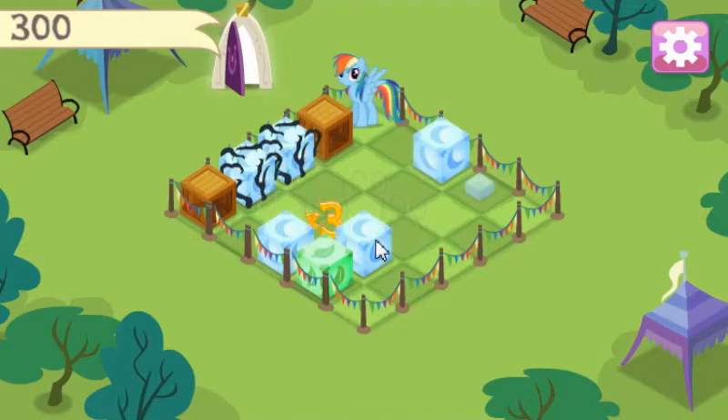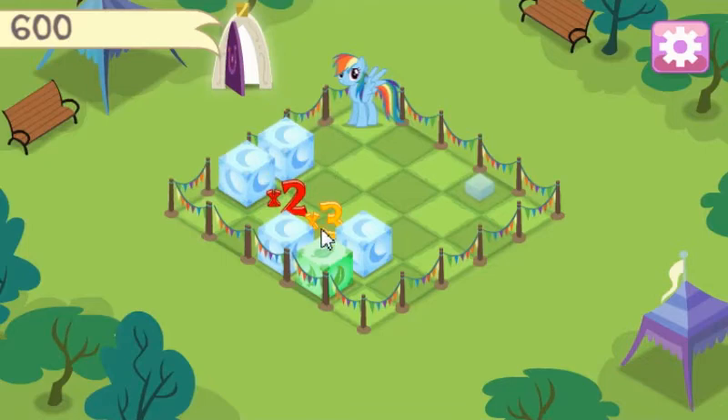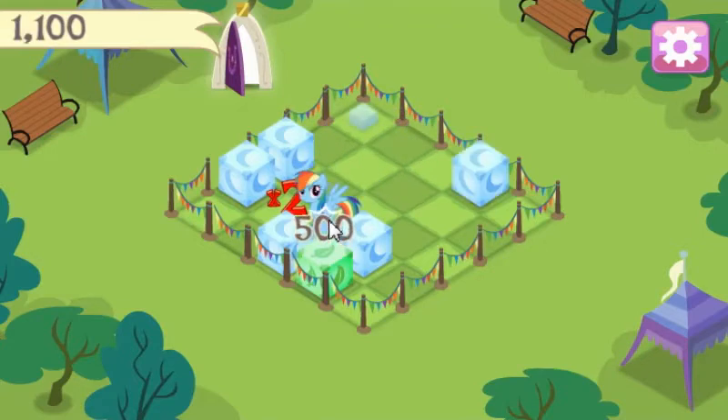It is kind of like 2048 with ponies a little bit. Let's put that there. And now those ones are weakened. Let's go grab the times-two and times-three multipliers.